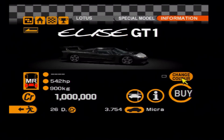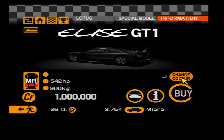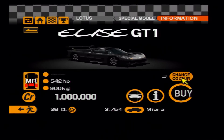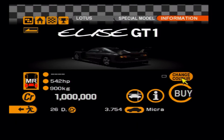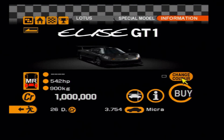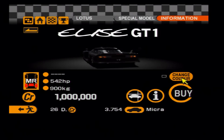Next up is one of my personal favourite cars from Gran Turismo 2: the absolutely awesome Lotus Elise GT1. You could race-modify it into the racing version, but in my opinion the road car version is even cooler. This would give cars like the CLK GTR a great run around the track and in a straight line.